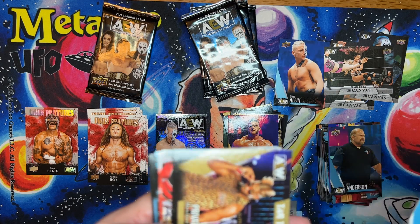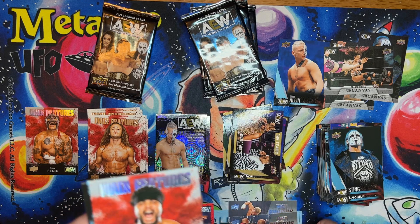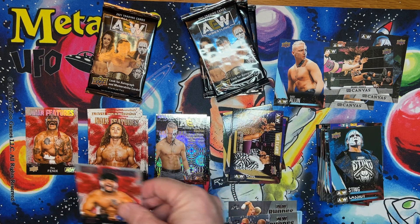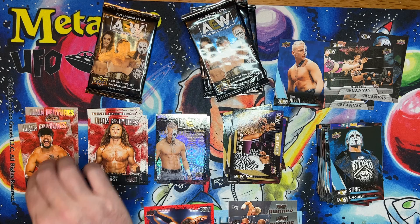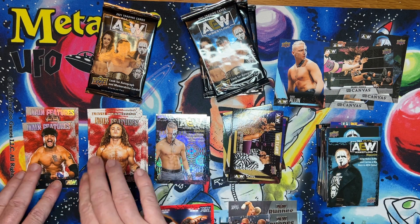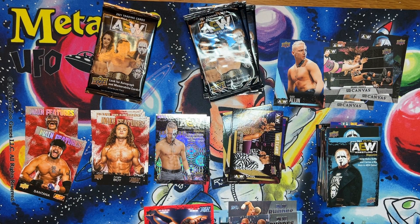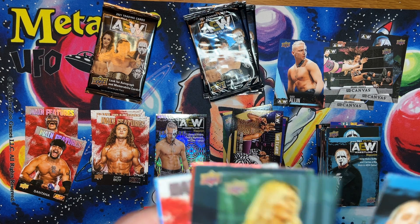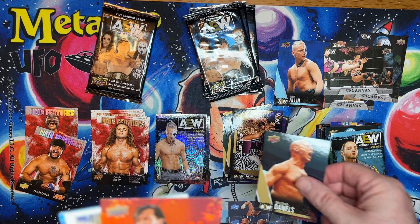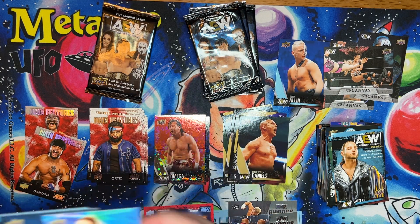I'm gonna go with the gold — there's a Roads to Success. And there is another main feature. Pretty sure that's the silver one, that looks silver. Easier when I have them right next to each other. There's a gold Kenny Omega. Another main feature.